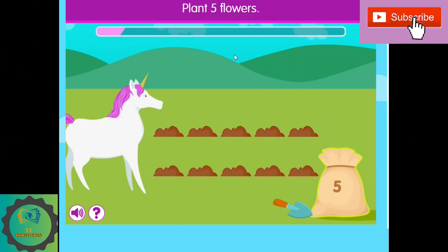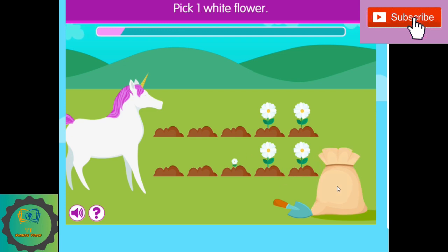I'm going to plant seven flowers so Molly can get five flowers. One, two, three, four, five. Pick one white flower. I'm going to get one white flower.